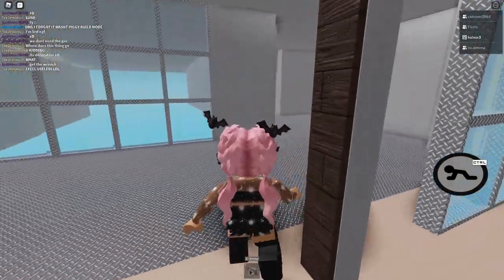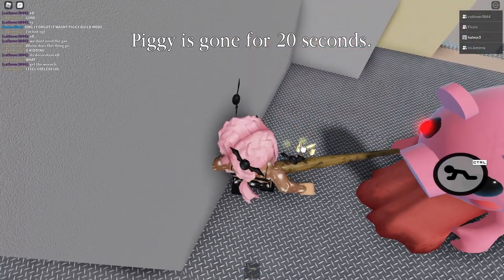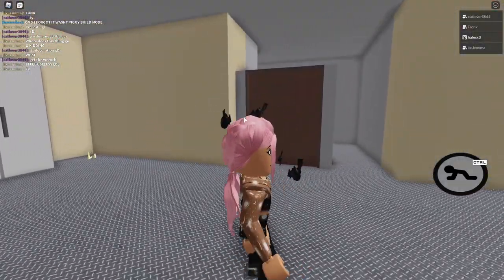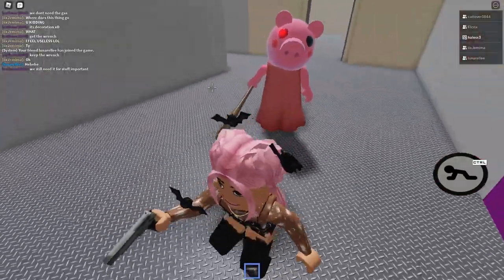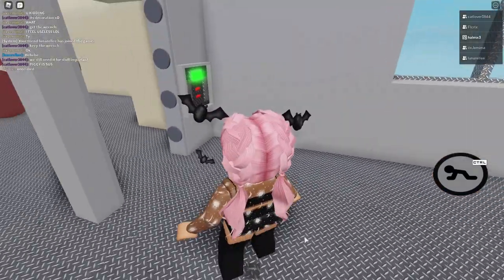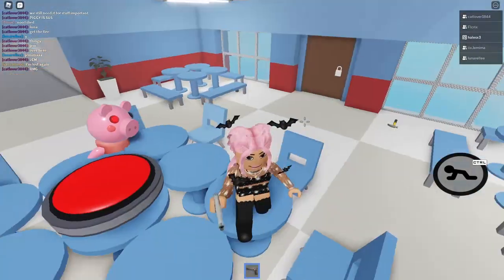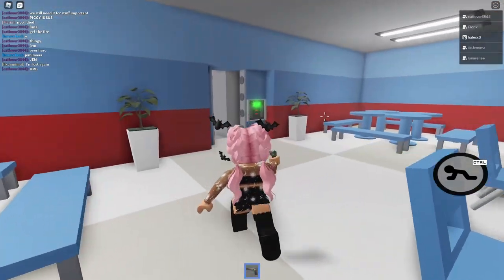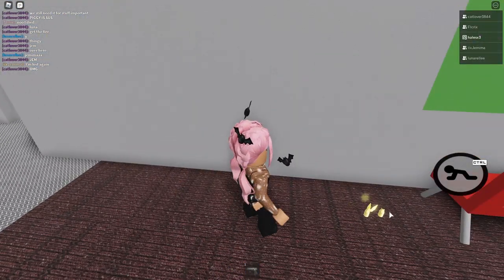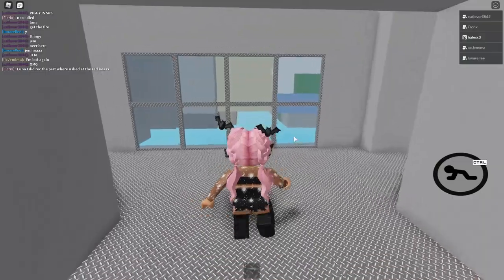Oh my gosh, go away biggie! Okay, I'm gonna grab those bullets too. Is there anything in here? There's a blue key up there - I missed that! Oh my gosh, I just wasted a bullet! I need more bullets. Here's admin! Here's more bullets over here as well. Oh my gosh, this is exactly like the Among Us map.